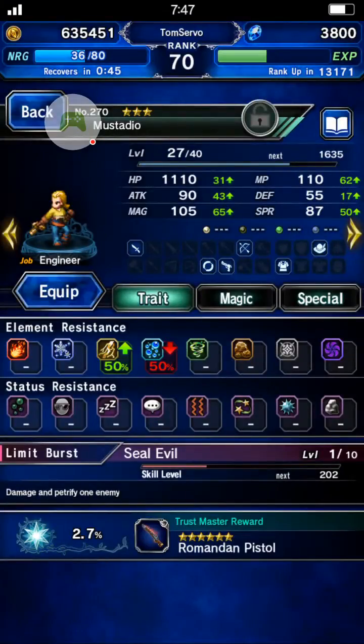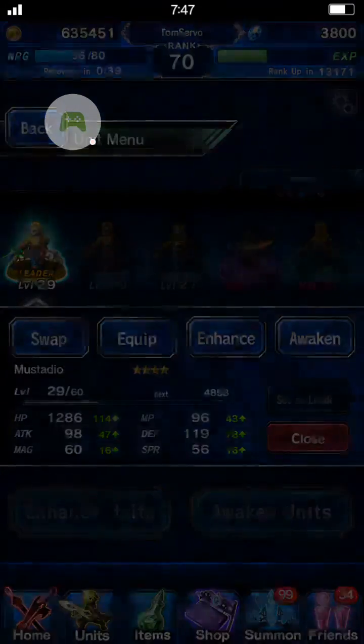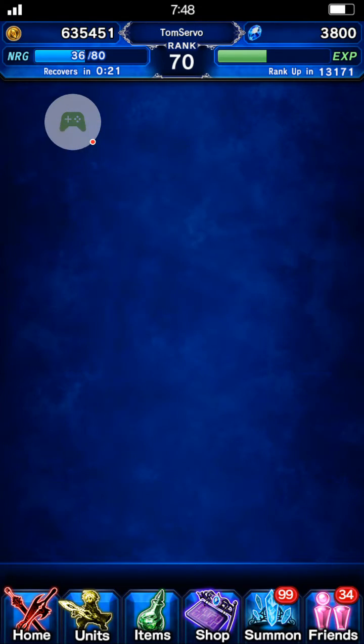I've got my other Mestadios here: 2.7%, 3%, and 3.4%. As you probably know, when you fuse these units together, you get all of those Trust Mastery percentages added together, plus 5% for each unit you fuse. So it's ideal to have multiple units that you're working on so you can combine them all at the end.